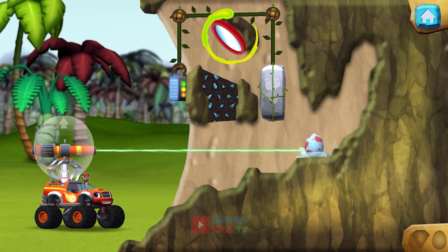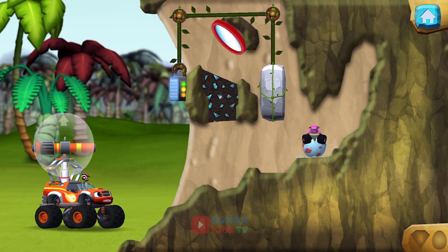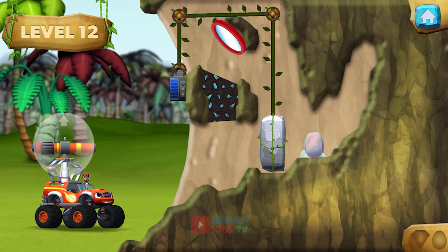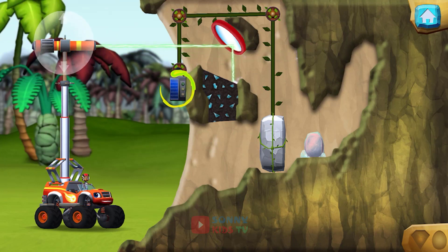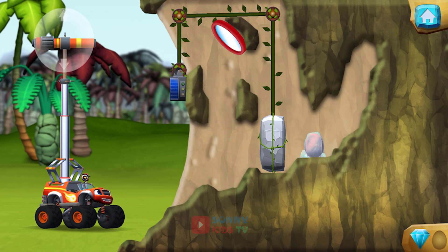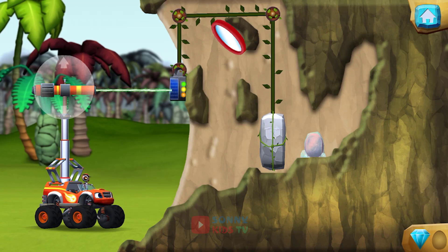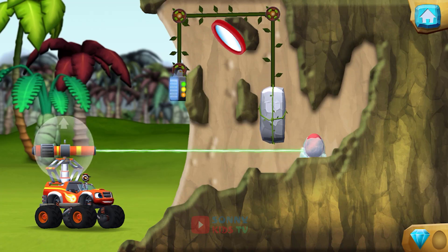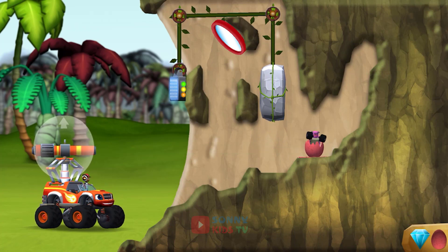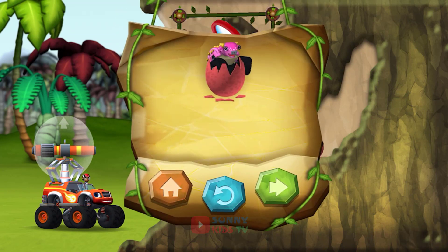Try aiming the laser beam at mirrors. That was egg-cellent. You rescued one baby dino. Aim the laser at the solar panel to charge it. When the panel has enough power, you found the prehistoric gem. You rescued one baby dino, and you found the hidden prehistoric gem.